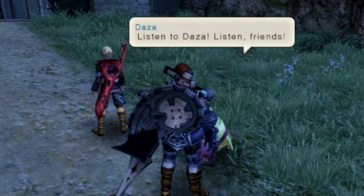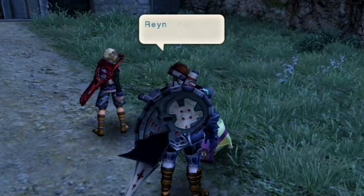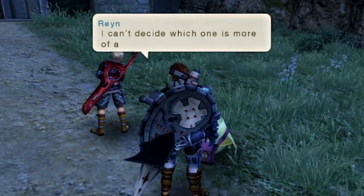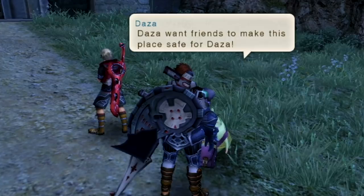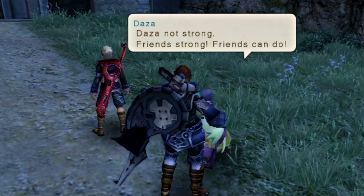Dazza has yet another quest for us, like I said he would. Dazza thinks a monster might steal his proof of merchant status again — we gave it to him like four seconds ago, and we were watching him those entire four seconds. How did he manage to lose it that quickly? Turns out he didn't actually lose it — he's just really insecure, but he wants us to kill monsters to make the place safe. There are two pieces of equipment at stake, and multiple objectives in the quest log with several enemies to hunt down on the splintered path.